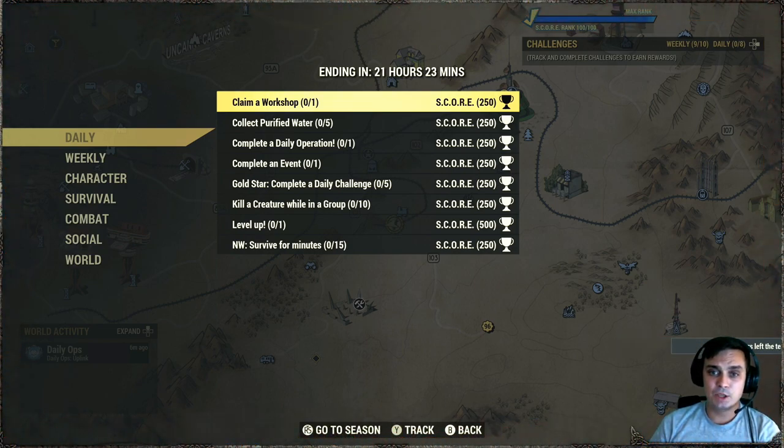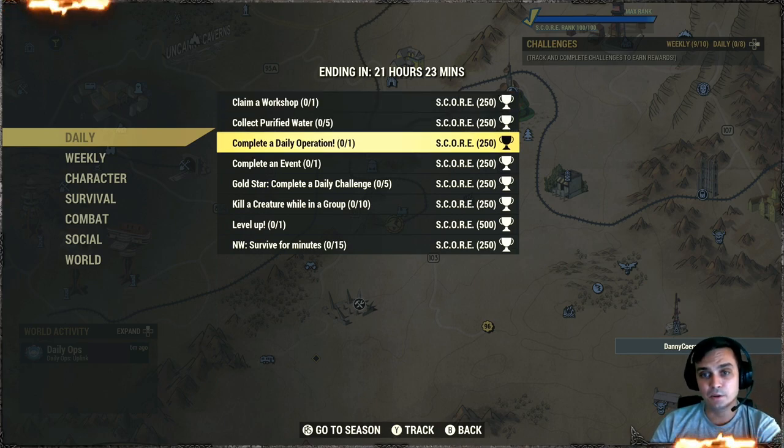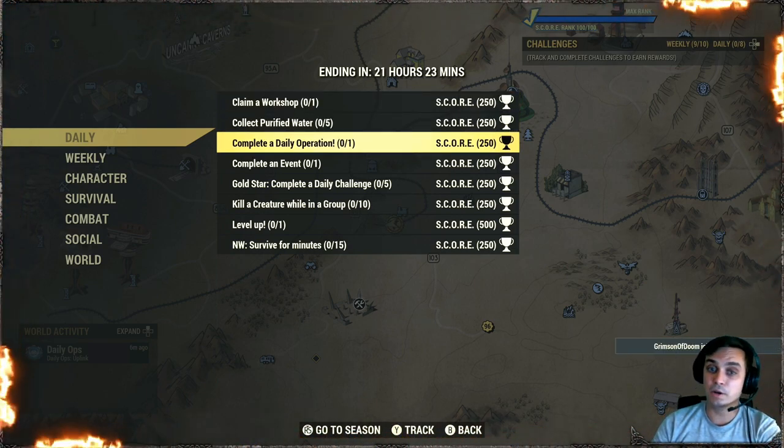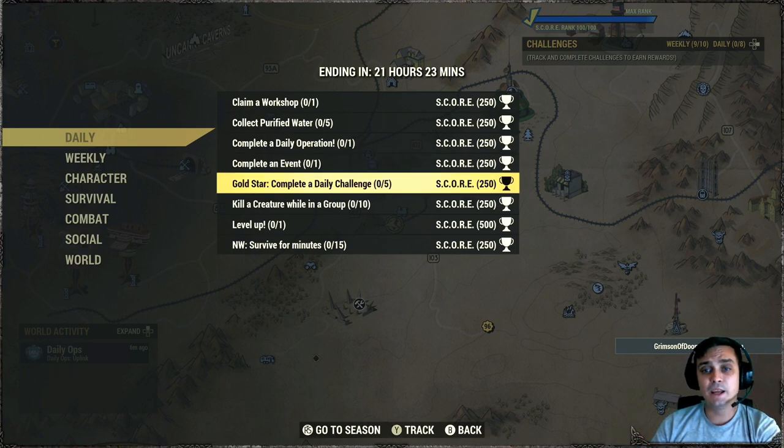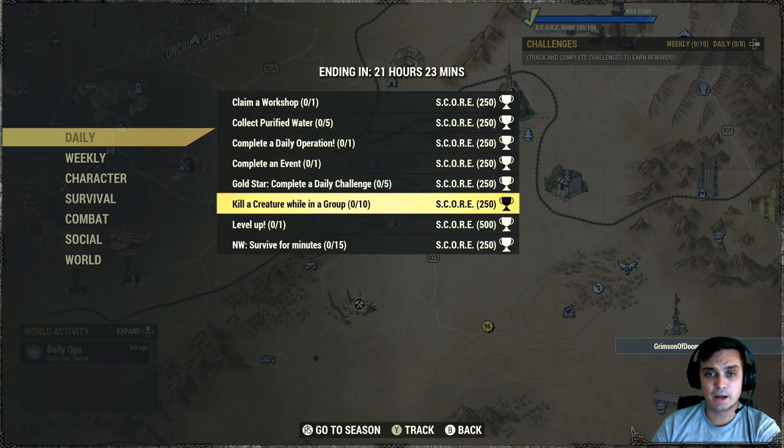Complete daily operation — everybody does operations right now because we're all still looking for some specific plans and outfits that we still didn't get, so we're still grinding that. Complete an event — also pretty straightforward. Gold star: complete five daily challenges, and this will trigger automatically. Kill a creature while in a group — all you gotta do is be in a group and kill creatures; don't kill robots, they don't count. But essentially if you're playing a lot you'll definitely kill more than 10 of each.